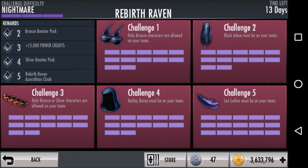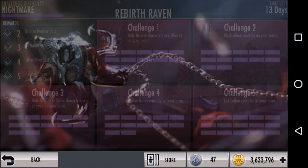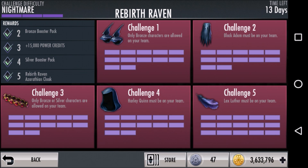We've had tutorials for this up for a while, but it seems like the same questions keep popping up, and newer players are having trouble finding the instructions because they're searching using the name of the latest challenge character, or maybe they get confused when they see it done on an older challenge. So we're doing this again with the current Rebirth Raven challenge. After the demonstration, we'll get into some possible solutions if you can't get it to work, and we'll talk a little bit about the reasons for resetting the challenge.